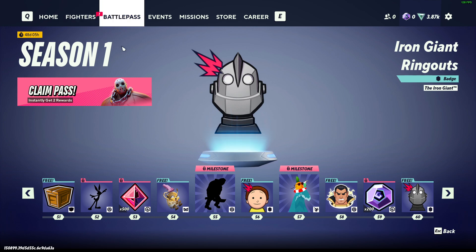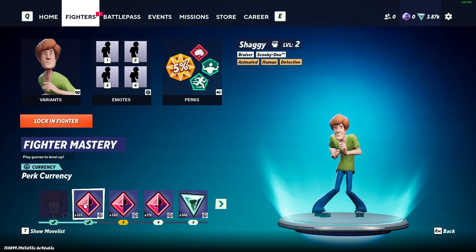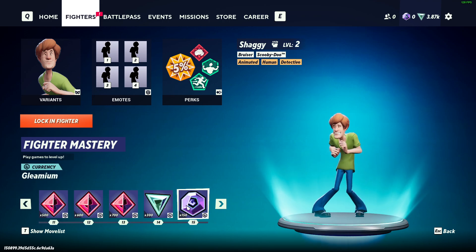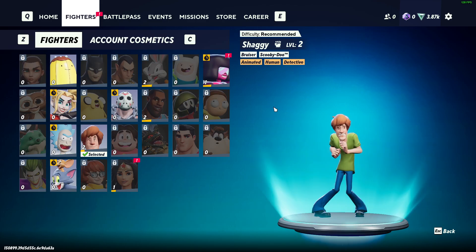Another way is to go to fighters — you can play with a specific fighter, level them up, and you'll get perk currency for that as well. As you can see here, there's plenty of perk currency you can get just from playing with a specific character.